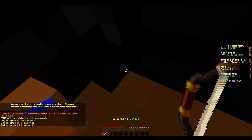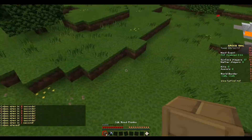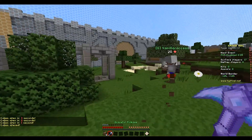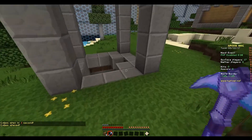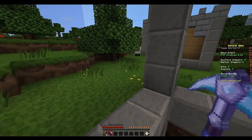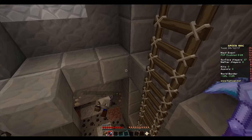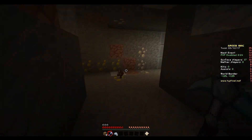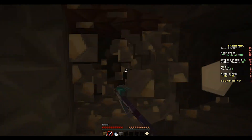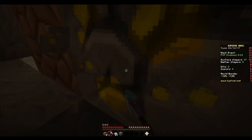All right, so these blocks... I got a diamond pickaxe apparently. There's a road border here. I'm gonna go down this ladder just to see what's here — I see an anvil and a crafting table. I've got auto smelt going on apparently, and there's iron here.